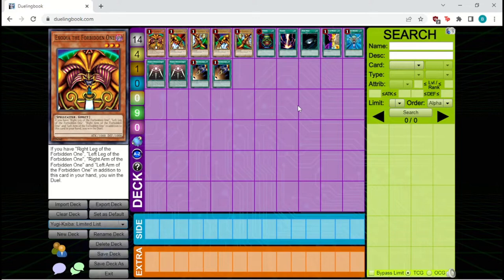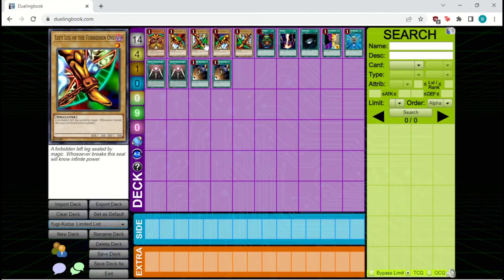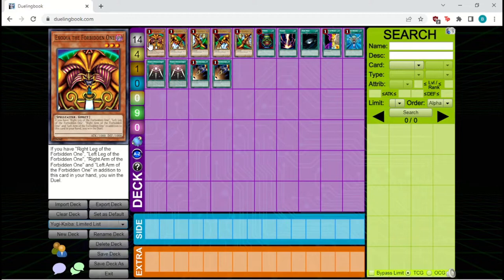The only monsters that have been limited — meaning you can only play one copy of them — are the pieces of Exodia. All five pieces have been limited to one copy, and I think this was largely done for flavor reasons. It's supposed to be this all-powerful force split into five pieces, and that flavor is diluted if there are multiple copies of each piece in your deck. This is also good gameplay-wise, as having multiple copies made the deck a lot more consistent and a very frustrating deck to go up against.